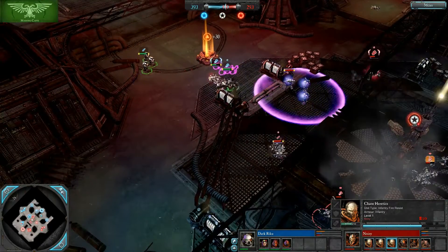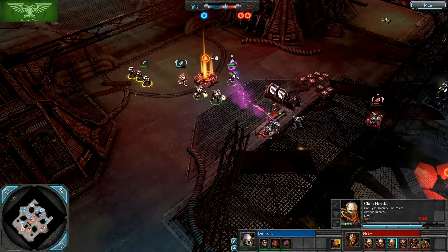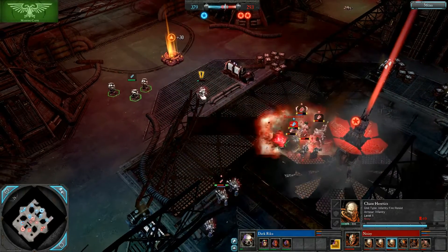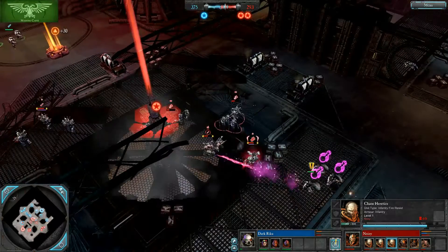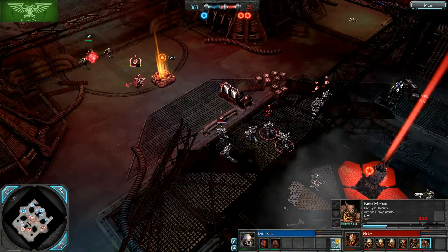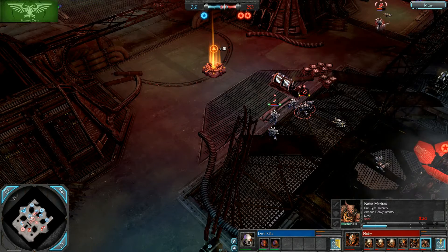He was already winning on map control without this Noise Marine squad, already gotten some early wipes, and already been getting gen bashes on the power of that triple heretic build. With these Noise Marines he's really effectively cementing his advantage, where he already has the power to win engagements and keep Riku off the field. If Riku ever even tries to put up a generator or a power farm, there's almost no way he can keep it up. These Noise Marines are specifically good for dealing with ranged-heavy early Space Marine openings because they shut down ranged units with their Sonic Blasters.